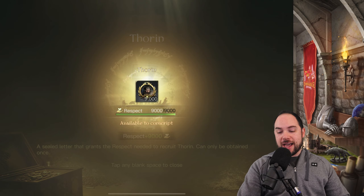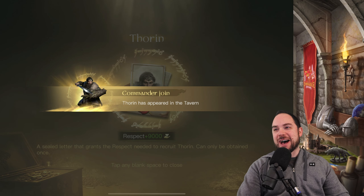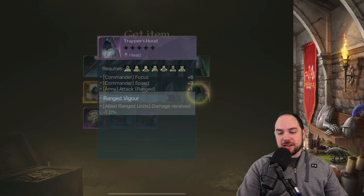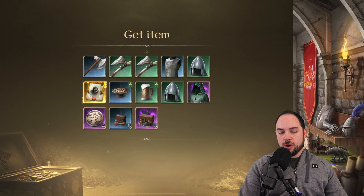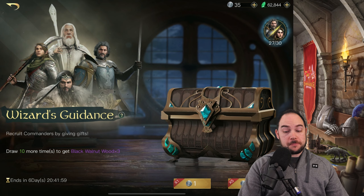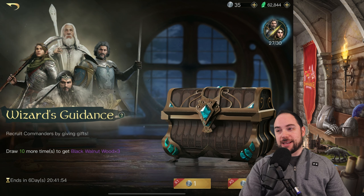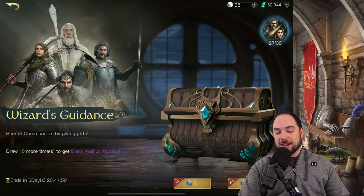Wow — 9,000 respect available to conscript, let's go! Top it off with a trapper's hood — allied ranged units, damage received — wow, full letter. Thorin got my love letter! Let's do the remaining 10 pulls and then see what Thorin does for us.